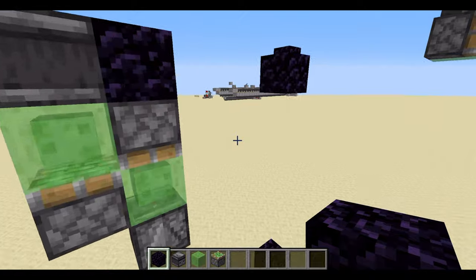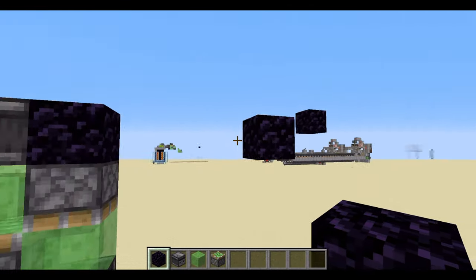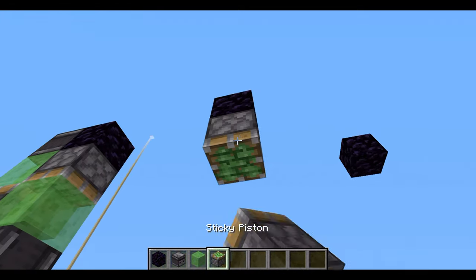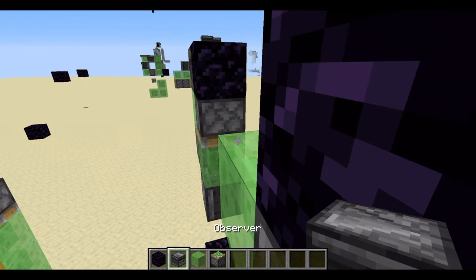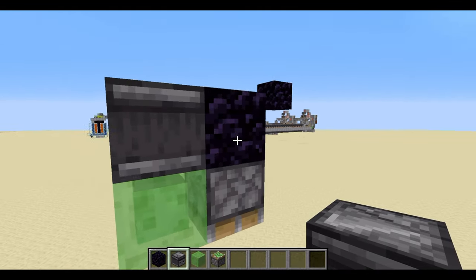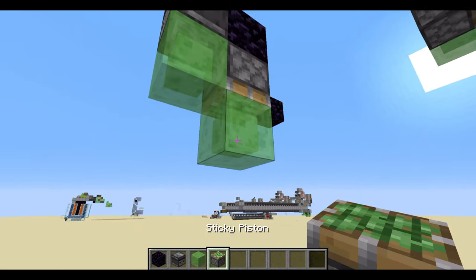This uses the same items as the other one — exactly the same amount of items, just arranged a bit differently. Place a sticky piston facing downwards, get a slime block and put it right next to the sticky piston, then get an observer and face it into some obsidian — or even a furnace if you want — which will stop the flying machine from traveling any further.